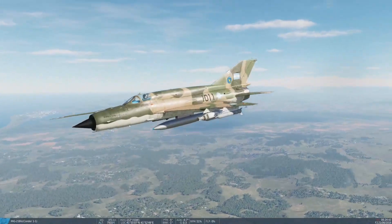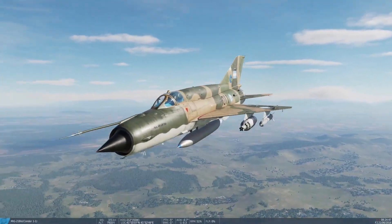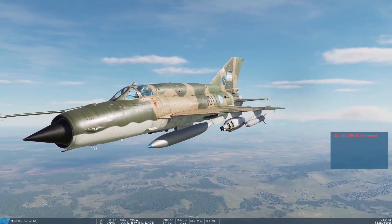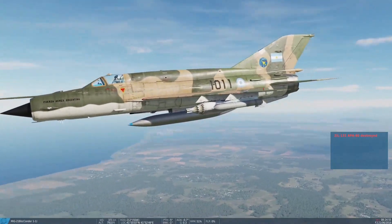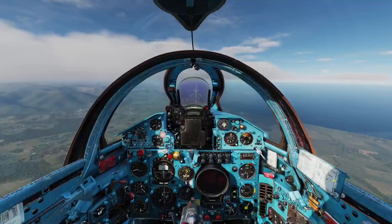We've got a couple of different types on board here. We've got the 32 rocket pods on stations 1 and 2. And we've got just the regular rockets on stations 1 and 2 as well.